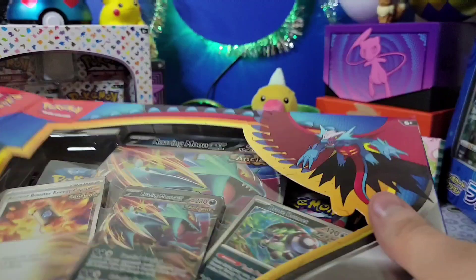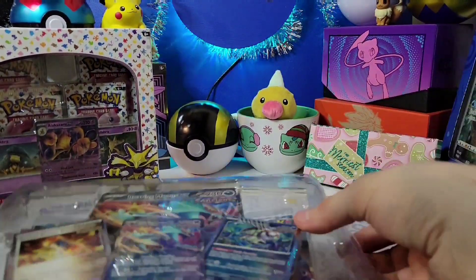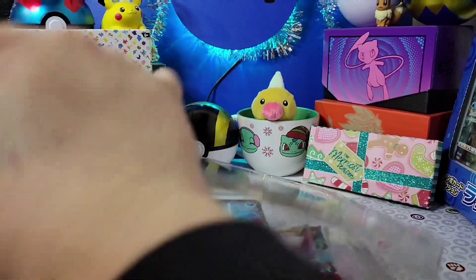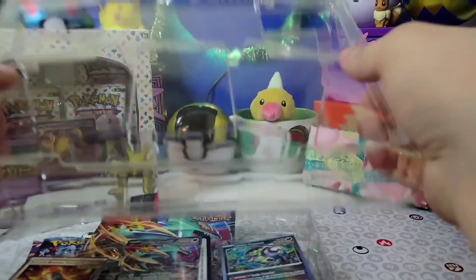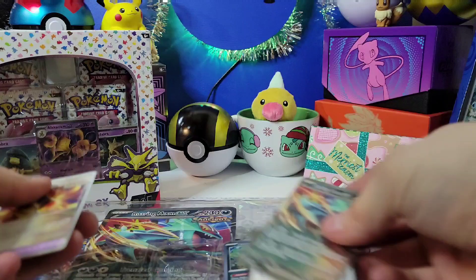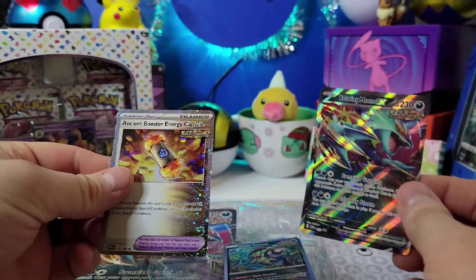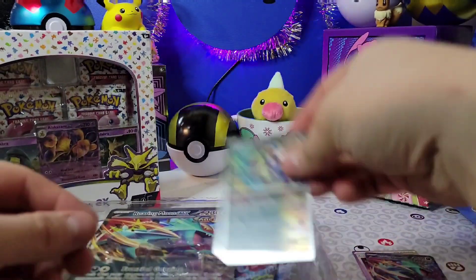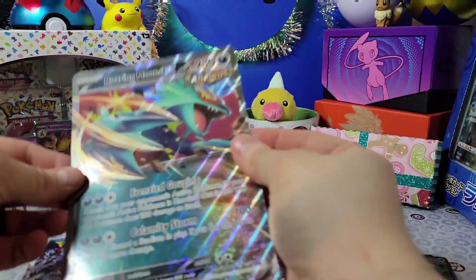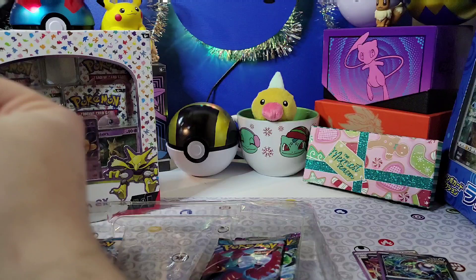From the Roaring Moon EX box, we got the Roaring Moon EX card, an Ancient Booster Capsule, and a Brute Bonnet. I'll be keeping all this stuff in a pile so at the end of the week we can go through everything.